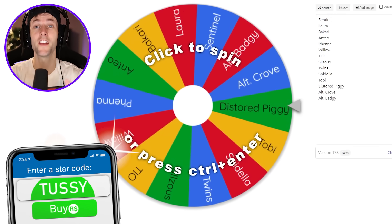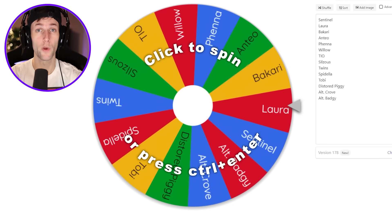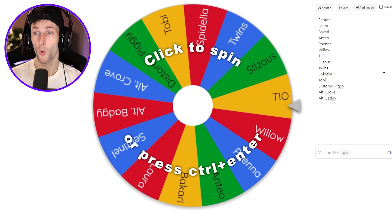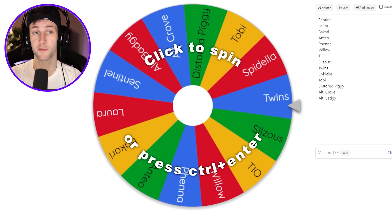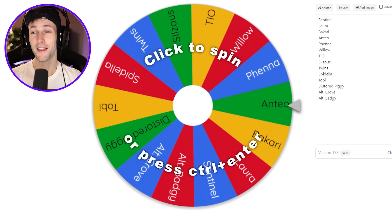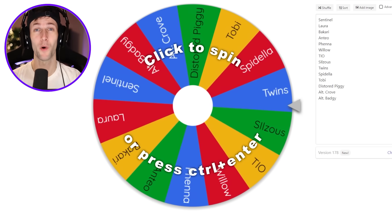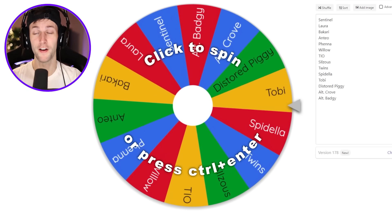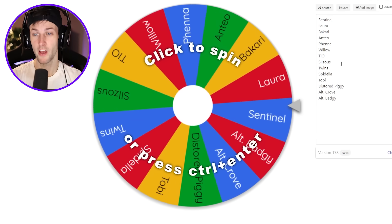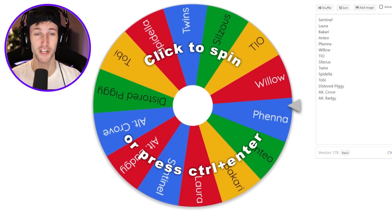Welcome back to another Roblox video. Today we're playing the random map, skin, and trap challenge in Piggy. We're going to have three different wheels: one for the traps, one for the skins, and one for the maps. We have about 11 or 12 skins — the more recent ones like Sentinel, Laura, Bakari, Anteo, Fena, Willow, Teo, Silzus, Twins, Spadella, Toby, Distorted Piggy, Alternative Crow, and Alternative Badgie.